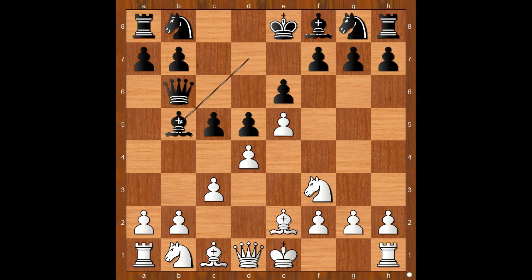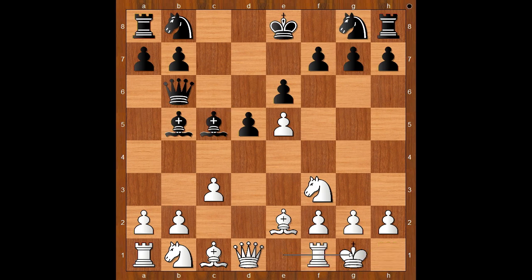Bishop to e2, bishop to b5, offering to exchange bishops. d takes on c5, bishop takes on c5. Movsession castles kingside. Bishop takes on e2, queen takes on e2. Black to move: knight to c6.